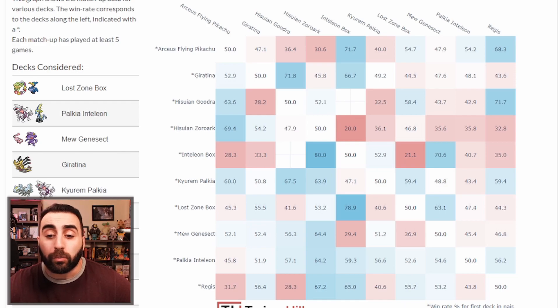Regis' worst matchup is against Hisuian Goodra — it heals 30 damage and takes 80 less each turn, effectively healing 110 every turn while one-shotting all your Pokémon, which is pretty annoying. Regis' best matchup at 67% is Zoroark — you have Regirock to one-shot those Zoroarks, even if they don't have a Dunsparce, or you're just two-shotting it constantly.